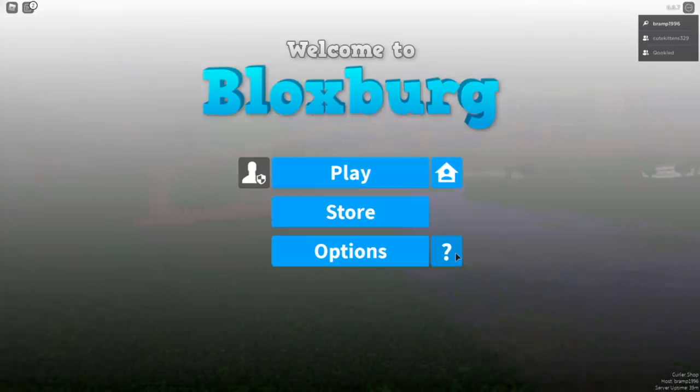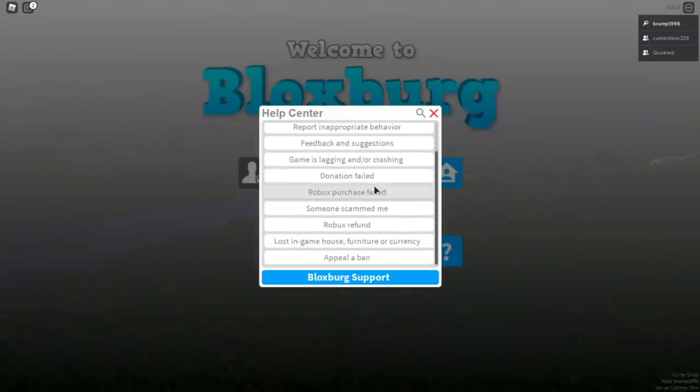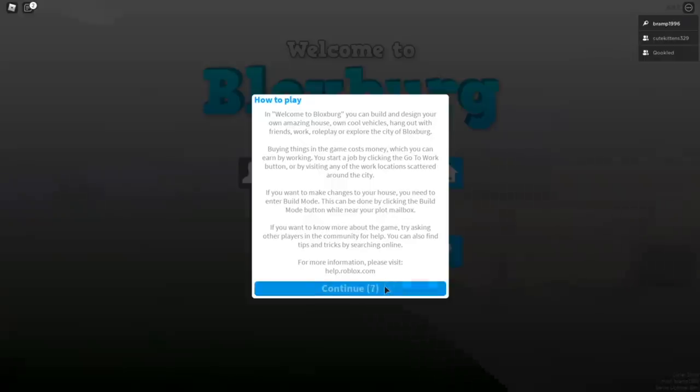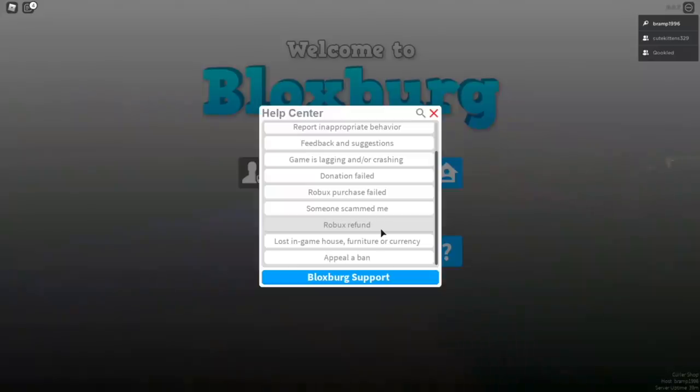So we have a new button right here. It's been here for a while, but it's kind of new. You can click this question mark and then there's some questions that you can ask the help center for. For example, how to play and then there's some info. But yeah, you can read some stuff and it's more like a frequently asked question thing, because the help center was a bit overwhelmed with questions at times. So this is quite nice to see here.